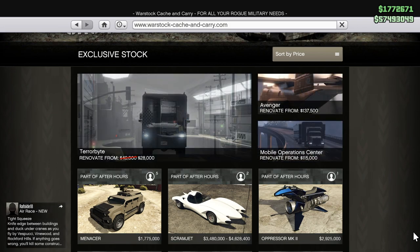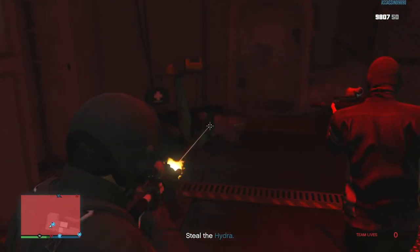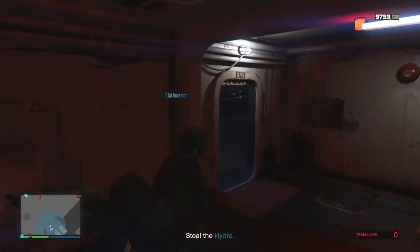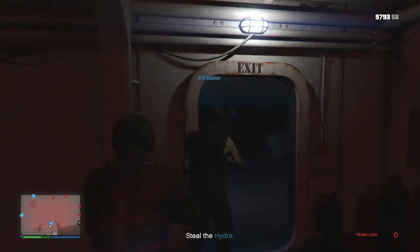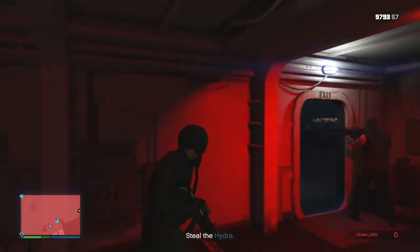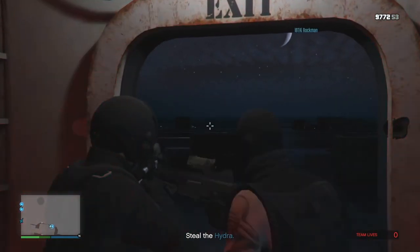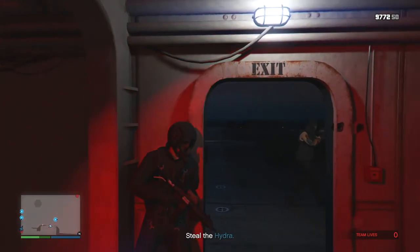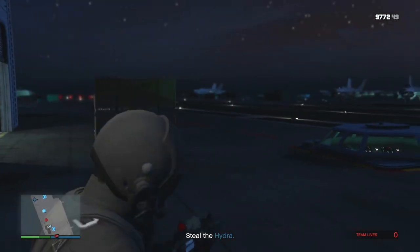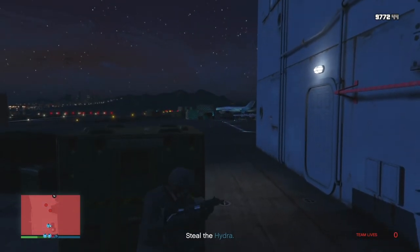I think it would be great for starting up sea-based missions — whether similar to Gun Running where they take you into a private lobby, or something done in free roam like sourcing, selling, finding underwater treasure. I'd also like the aircraft carrier to store water-based vehicles that you can call in and spawn instantly, like the Submarine or even the Stromberg. And I'd like to be able to customize those watercrafts there too.